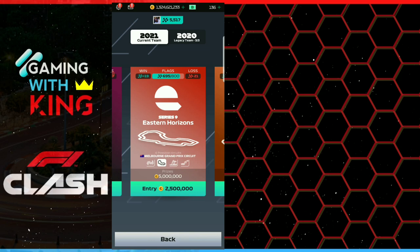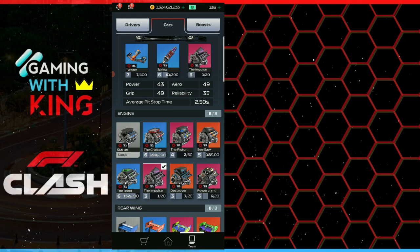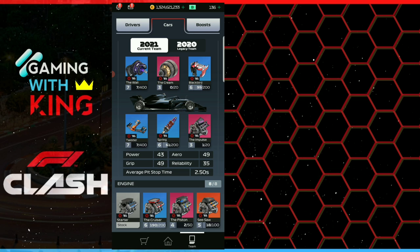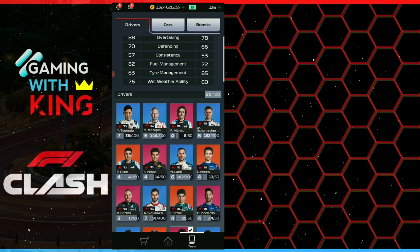Before we jump in, let's show the tunes we're using — our fast pit time tune. If you don't have these epic parts, just find the part with the fastest pit time. Don't worry about levels, just use your fastest pit time tune. We did a video on how to find it, so check that out. For drivers we're using Leclerc and Verstappen — use your best drivers.